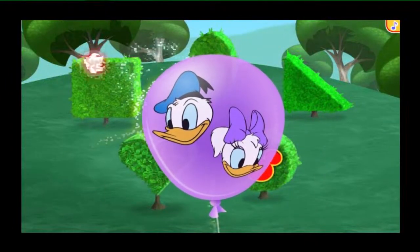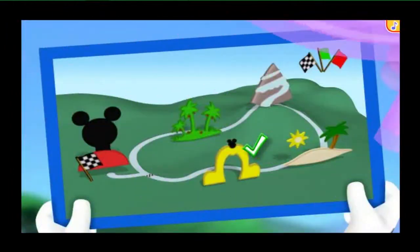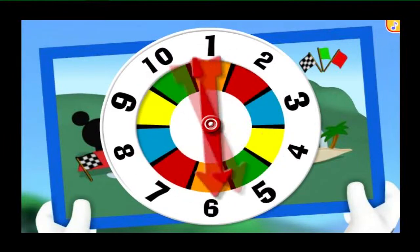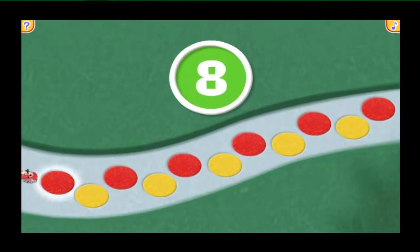It looks like our pals Donald and Daisy! Goodbye, balloon! Hello, Clarabelle! It's time to spin and get our road rally back on the road! That means we can move eight spaces!